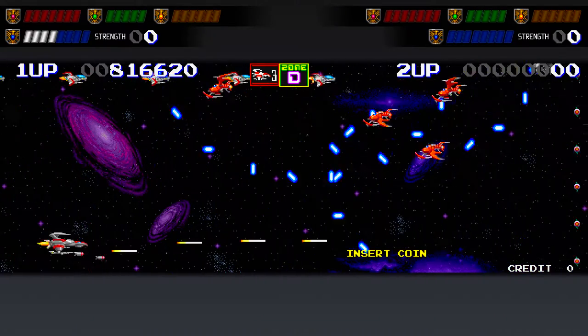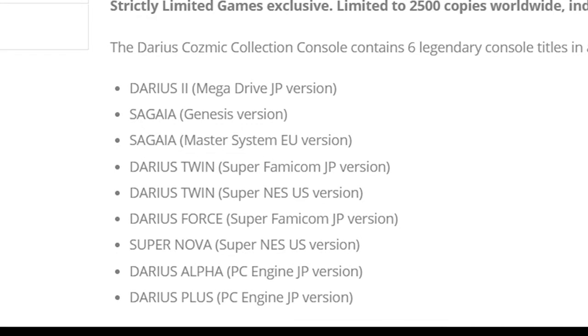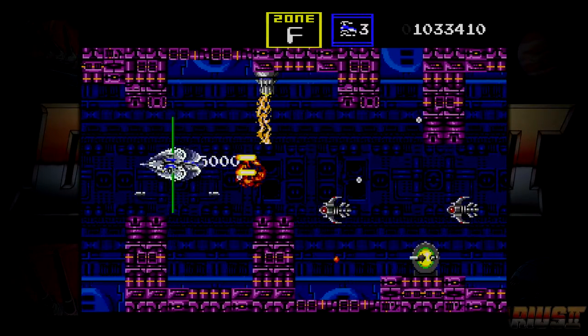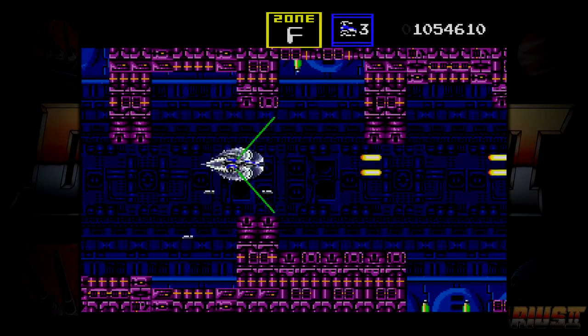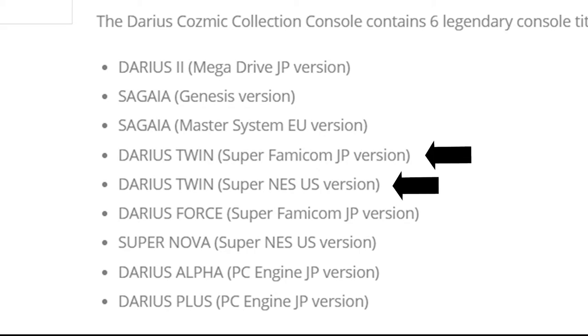Now the console edition has some similar trickery as well. Once again we have 3 versions of Darius 2: two for the Sega Mega Drive or Genesis, and one for the Sega Master System. The Mega Drive and Genesis ports are almost exactly the same game, and the Master System version is a stripped down version of the Genesis version. It's cool to have, but overall it really is an inferior way to play Darius 2. Similar to the regional differences between the Genesis and Mega Drive versions of Darius 2, the SNES has two Darius games that have their Japanese and Western counterparts, those being Darius Twin and Darius Force, also known as Supernova in the west.